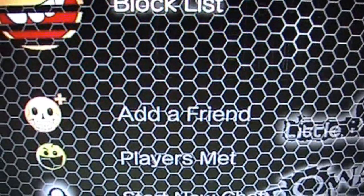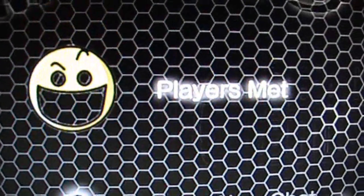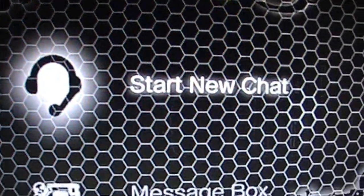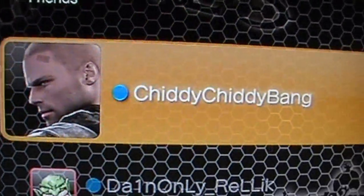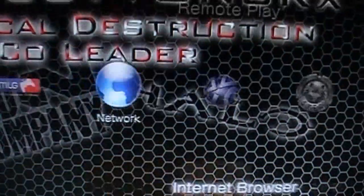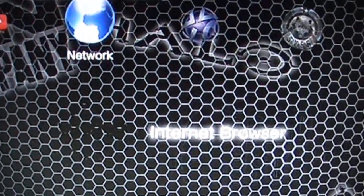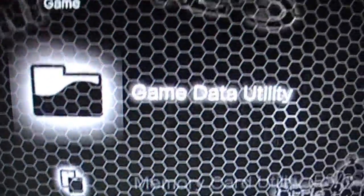Here's my custom friends section — put SEVER, and my blocklist made custom, add a friend, players met, start a new chat, message box, and my name. And for network I left the same, I just changed the internet browser icon.